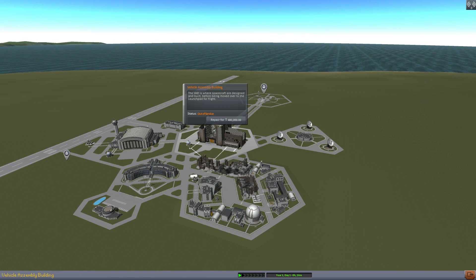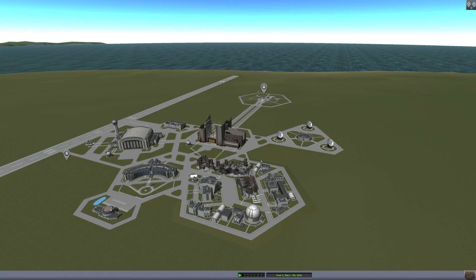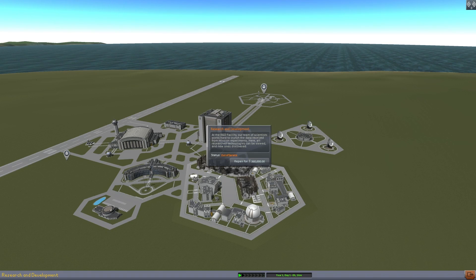Now let's fix this. Back at the space center screen, we can try the new building menus. Ouch! Repairing buildings isn't precisely cheap. This is free in sandbox, but could be absolutely catastrophic in career. There are some pretty big plans for this system, by the way.